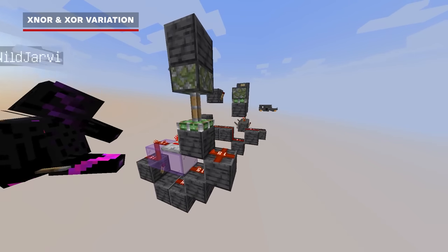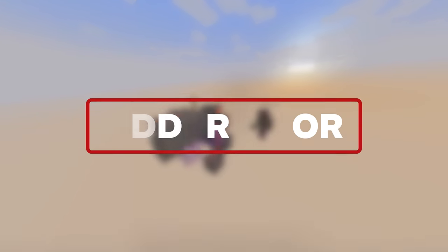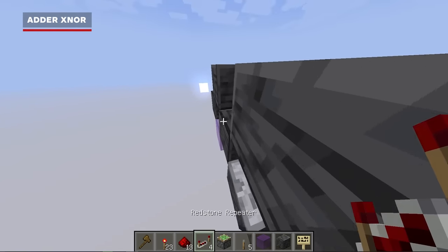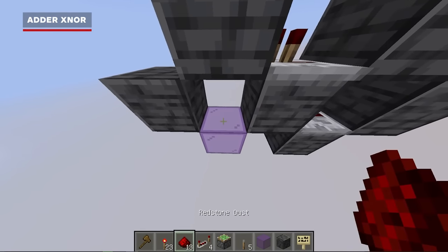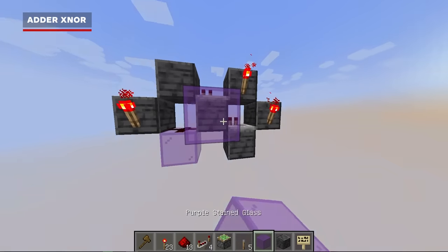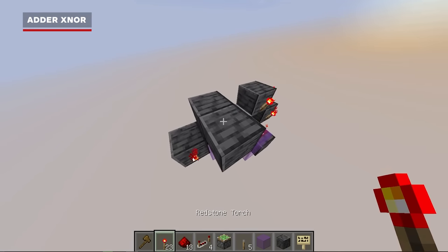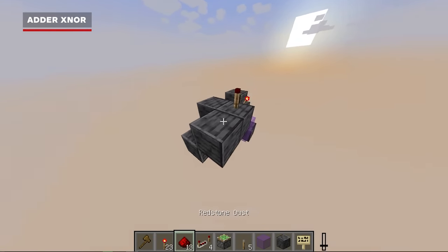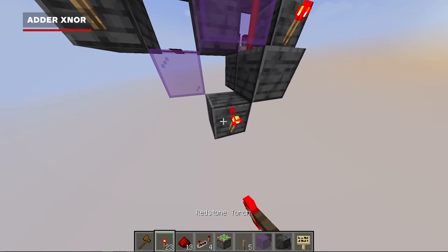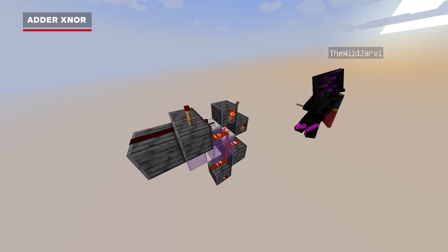So without further ado, let's get started on our instant carry adder build. To do that, we'll need the XNOR gate we used in episode 1 that looks like an infinity sign, but this time we're adding a modification with a glass block at the bottom. We'll add our NOR gate by placing repeaters and a torch in these positions, plus our AND gate. We can OR the NOR and the AND together to make XNOR. Finally, we'll make one more AND gate at the bottom to act as our carry logic. Flipping one switch will make our output turn off, both will turn it back on, and we get our carry out at the bottom.